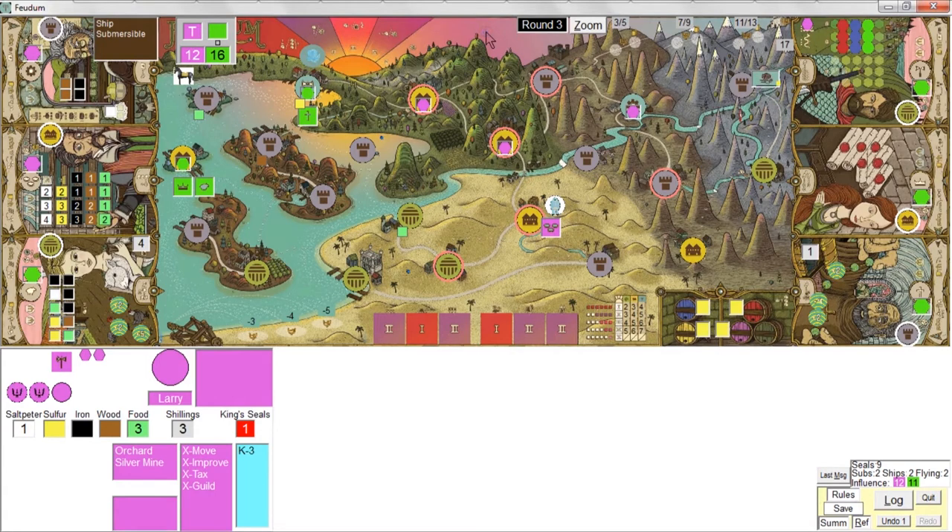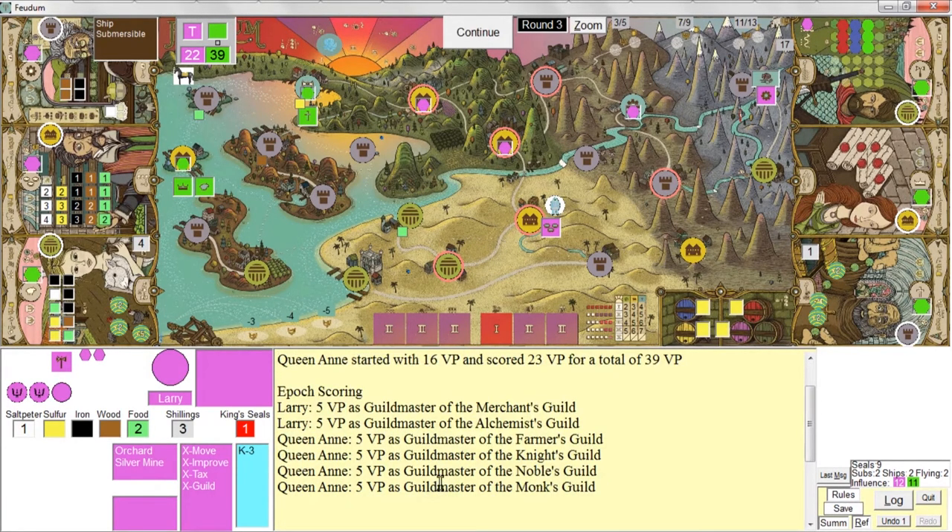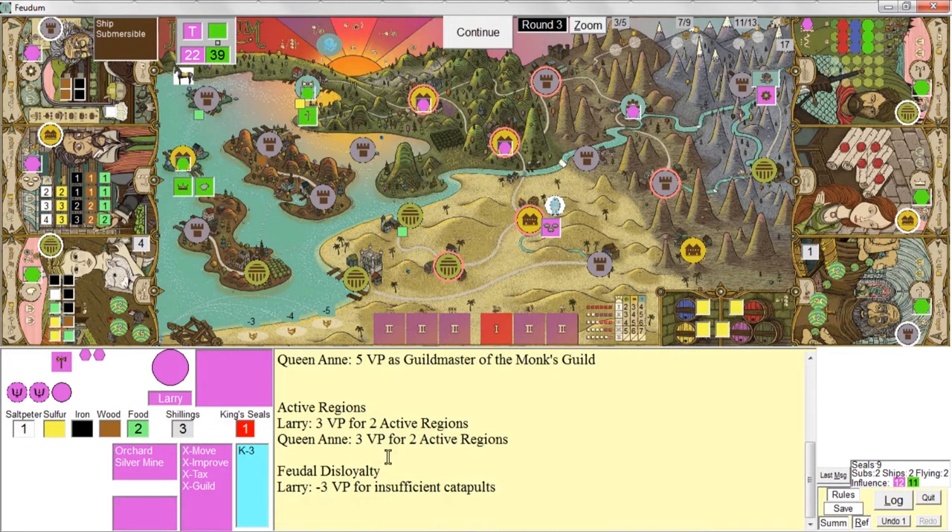Nourish ponds phase — I only have food available, and my food is down to two. I've got to keep an eye on that. Now we're into the Dawn of Epic 2. She's taking her lead — she rules four guilds and I only rule two. She grabbed 20 points and I only grabbed 10. I've already lost three points because I've totally ignored feudal disloyalty, and it's not going to be a good game for me.